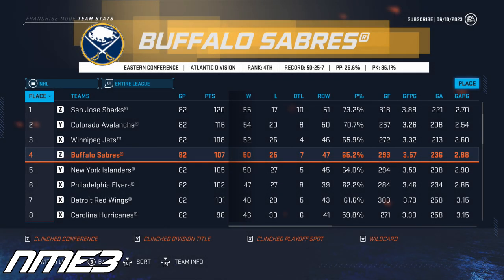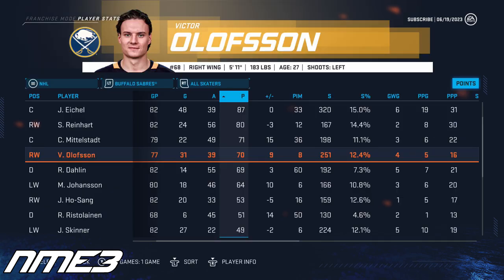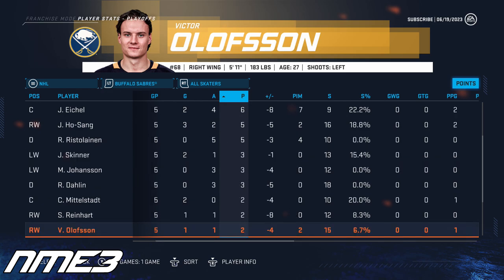The Buffalo Sabres' regular season dominance continued in year number 4 as they finished 4th in the entire NHL, but the playoffs were a different story as the defending Stanley Cup champion Buffalo Sabres fell in the first round to the Boston Bruins in just 5 games. Olofsson had another good regular season, scoring 31 goals and 39 assists for another 70-point season, and in the playoffs scored just a goal and an assist in 5 games.